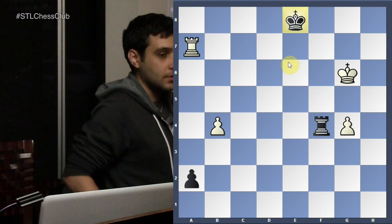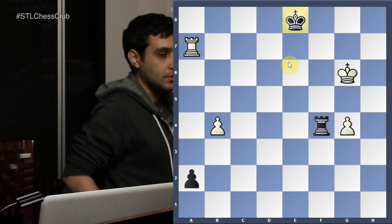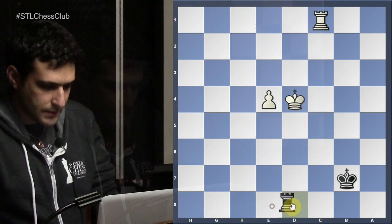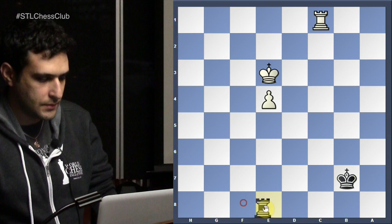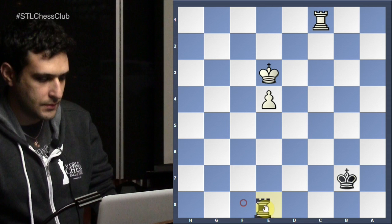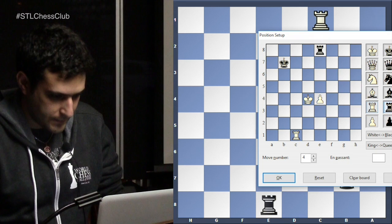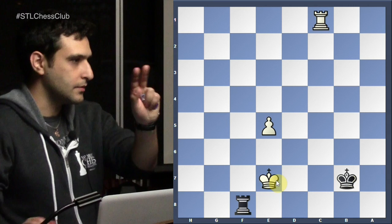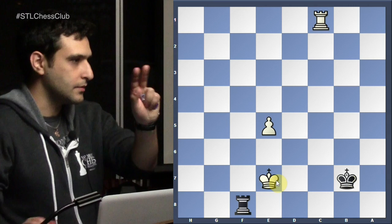So we start giving checks — this is a defensive method, not letting you push your pawn. But if it was white to move, white would just simply push e5, and if check, go here. If I want to stop it, now it doesn't work anymore — the king is too close, and the pawn will be promoted. So only in this case does attacking from the front work. Otherwise, you want to have side checks or attacking from behind.